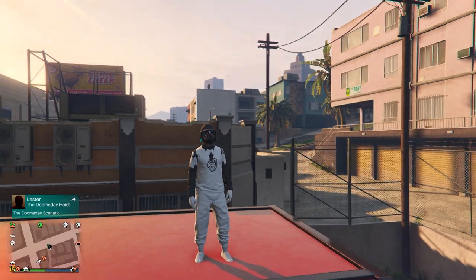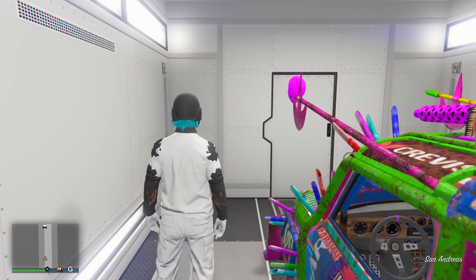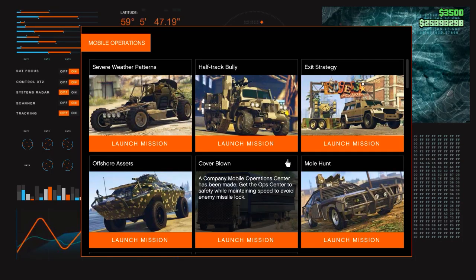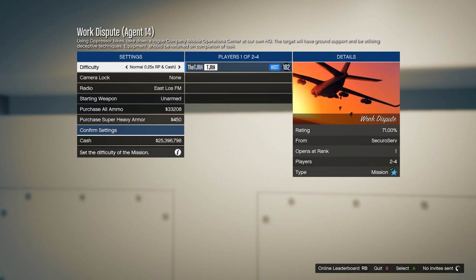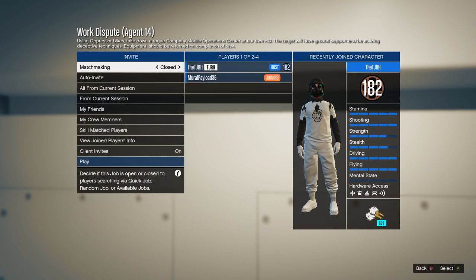We're starting with the red joggers outfit from the thumbnail. First, you need to get the red joggers — if you already have them, skip this bit. If not, get a friend to go to their MOC, go to the back onto the computer, log in, head down to Work Dispute, and start it up. In the mission menu, set the difficulty to easy and invite you. You need to be the person who joins to get the red joggers.